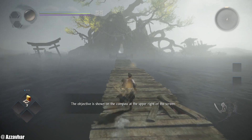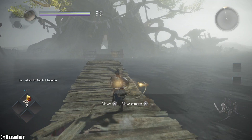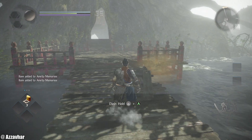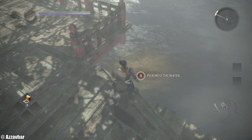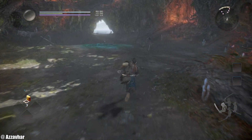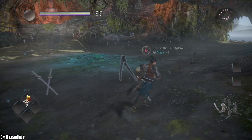This area is all about basic controls and basic movements. If you look in the top right corner of the screen you'll see a compass, and the objective is up ahead shown on the compass. You can interact with this water here if you want to change your character's appearance — the choice is yours. We're going to head forward. This bit is all about weapon selection and guardian spirit selection.